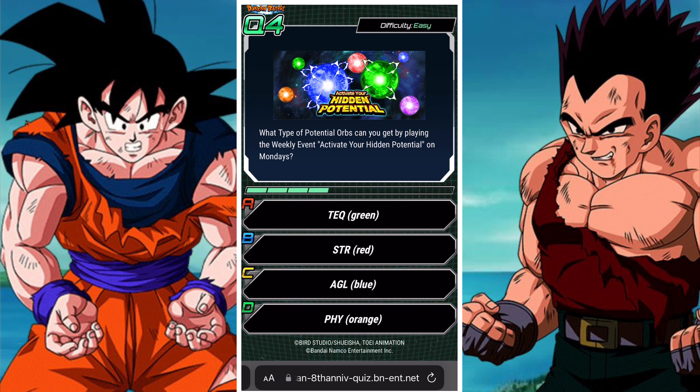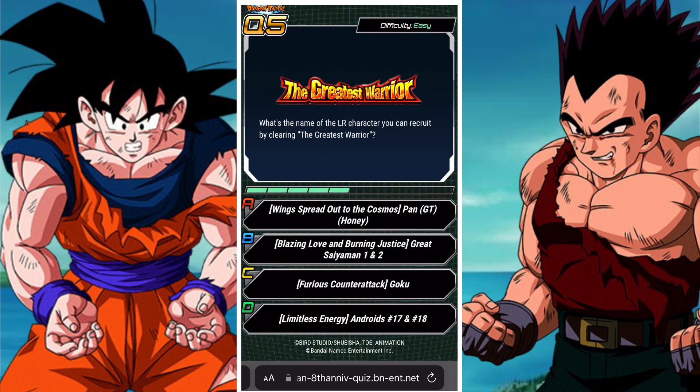Which type of potential orbs can you get by playing the weekly event 'Activate Your Hidden Potential' on Mondays? Mondays are AGL events. For those who maybe don't know, the events cycle through different dates — AGL is on Monday, then Tuesday I believe is TEQ, and Wednesday is INT if I'm remembering correctly. So yeah, they change up.